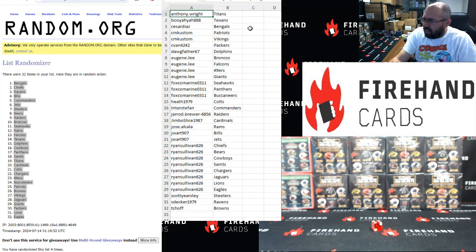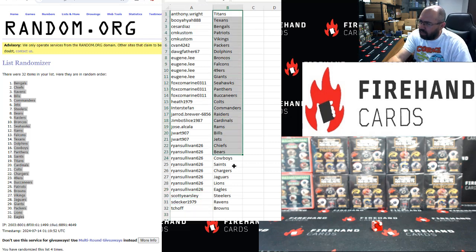Anthony Wright with the Titans, Booyah with the Texans, Cesar Diaz Bengals, CM Custom Patriots and Vikings, C-Van Packers, Dog Father Dolphins, Eugene Lee Broncos, Falcons, 49ers, Giants, Foxco Marines Seahawks, Panthers and Buccaneers, Heath with Colts, Interstefan Commanders, Jared Raiders, Jimbo Slice Cardinals, Jose Alcala Rams, Jay Wartt Bills and Jets, Ryan Sullivan Chiefs, Bears, Cowboys, Saints, Chargers, Jaguars, Lions and Eagles, Scott Yersley Steelers, S. Decker Ravens and TC Hoff Browns. Those are your squads — good luck to everybody!